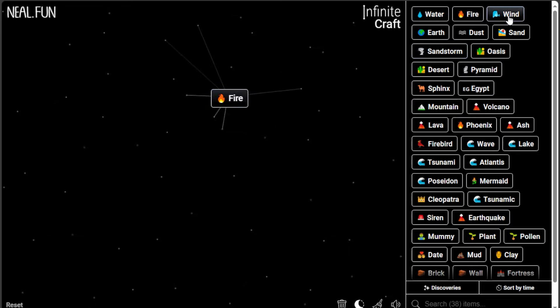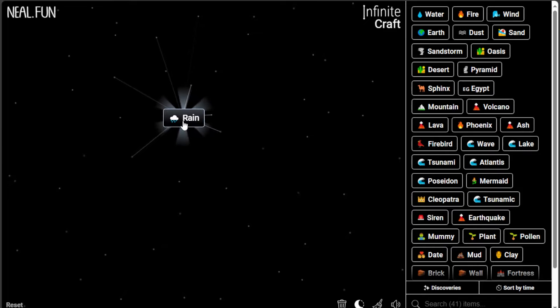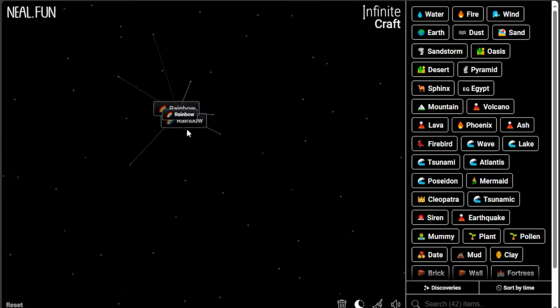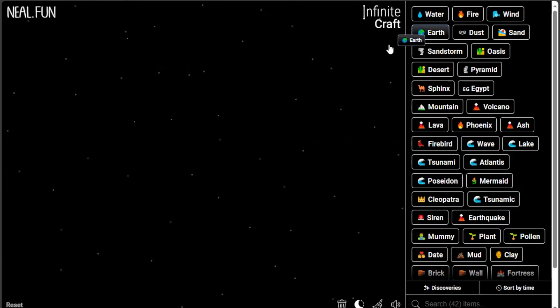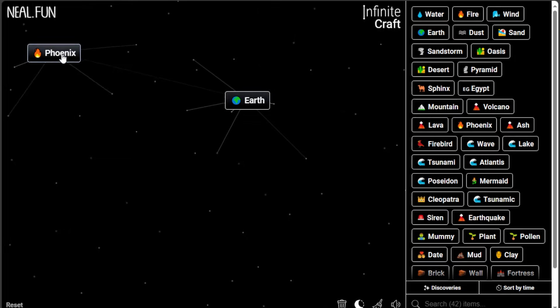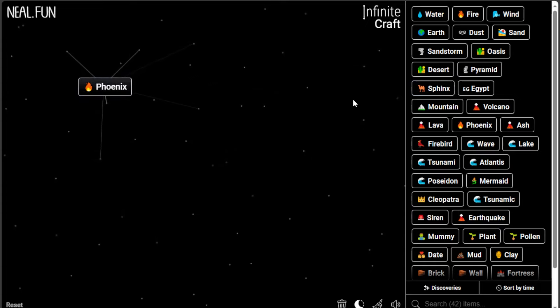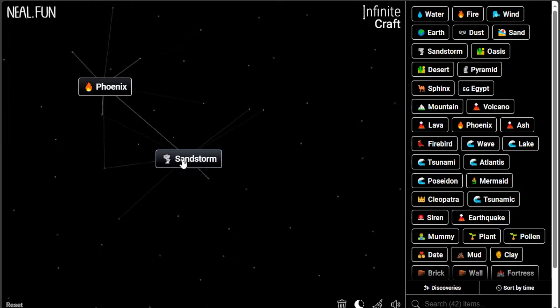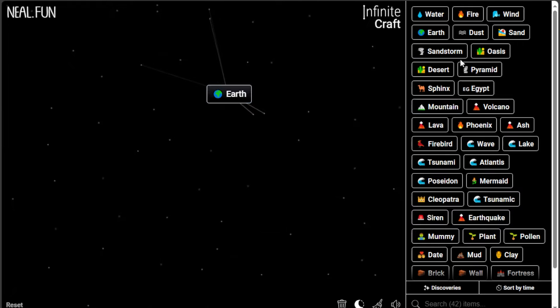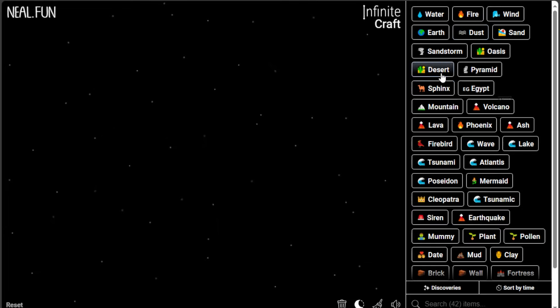Let's do Fire and Wind — Smoke. Smoke and Smoke gives Cloud. Cloud and Cloud gives Rain. Rain and Rain gives Rainbow. I'm totally confused. I know you need Phoenix, but I don't know what to combine with Phoenix to make Infinity — that's the main problem. Let's do Sand and Earth, Earth with Sphinx, Earth with Water.